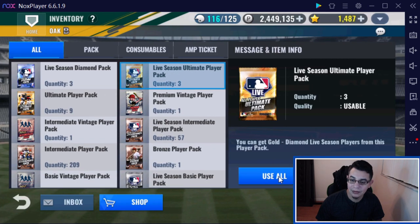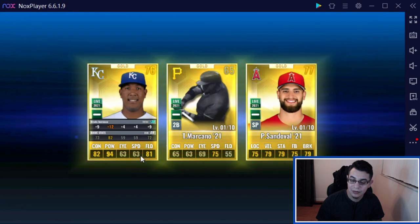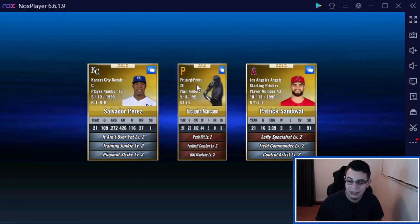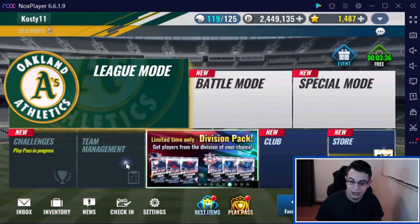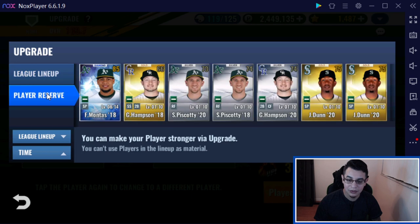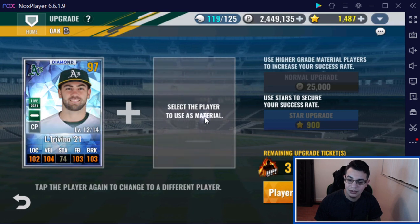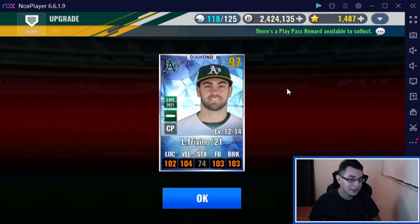We can open up these live ultimate player packs. Come on, diamond — not a diamond. Perez — he's doing pretty solid this year. Sandoval. Let's see if we have any upgrade material available. We do — but not for any of these guys. I don't know if I'm going to need Piscotti. He for sure is going to need an upgrade. Hopefully we can get it to 16. Not successful — I lied, not successful.